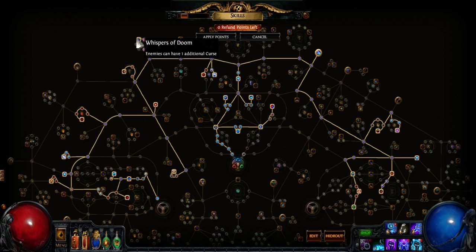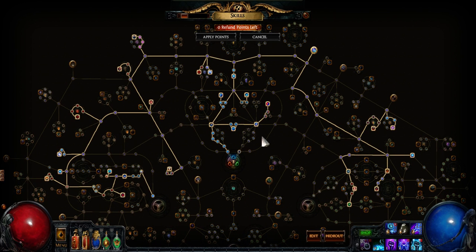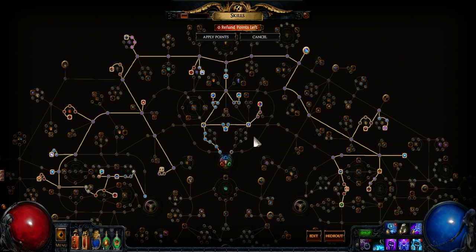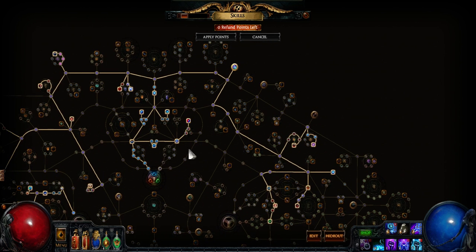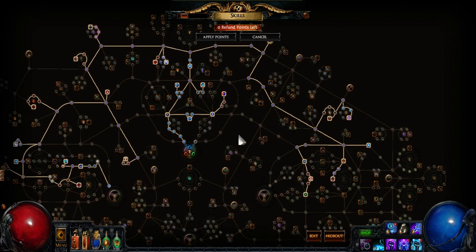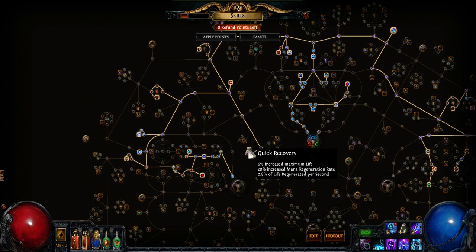My passive tree is a relatively simple critical spell build from the Witch. It doesn't have any element-specific nodes since it was originally for a mixed-damage Glacial Cascade build using a lot of chaos damage — actually a dual Epidemics Rage build. It has a lot of spell crit and spell damage, though that should probably be cast speed now that we're using Pledge of Hands. Eldritch Battery for a lot of mana, some cast speed, power charges, Serpent Stance because we're using a staff, lots of crit, mana regen, and some life.